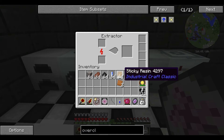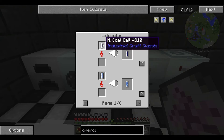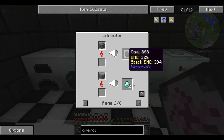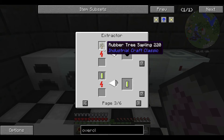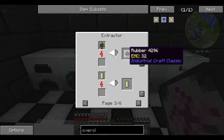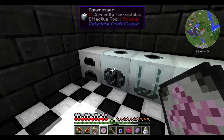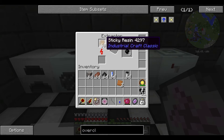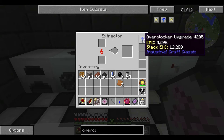The extractor does a different function — it's going to extract things from other things. So we can extract a coal cell into a coal fuel cell, a water cell into a hydration cell, diamond ore into two diamonds, or coal ore into coal dust. The main use in early game is extracting rubber tree saplings, rubber wood, and sticky resin into rubber, which is essential for your early game Industrial Craft needs. Each sticky resin is going to make three rubber — that's the point of the extractor.